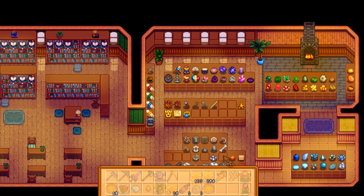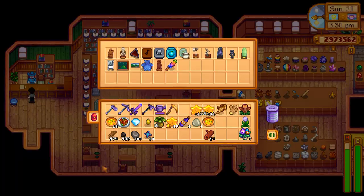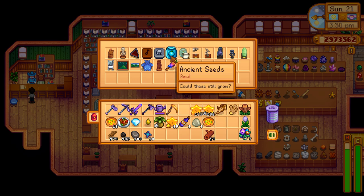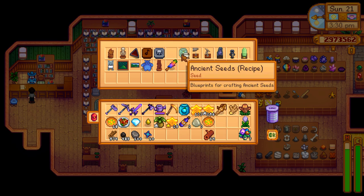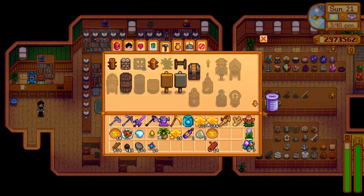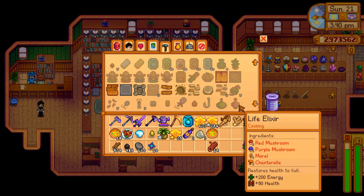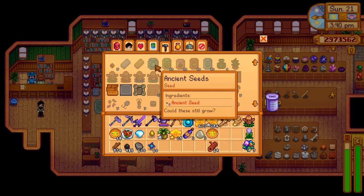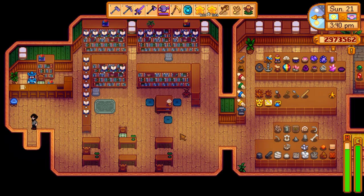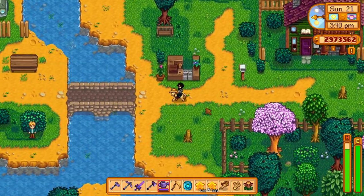This is where I think people falter. One thing about ancient fruit is it's all based on chance when you get your first one. If you get your first one and donate it to the museum, you get an actual crop that you can plant. From there you could grow it, put it into a seed maker, and start producing from there. If you've already donated it, grown it, and then sold it, you're going to have to rely on the mines, digging up artifact spots, or other ways to get ancient fruit to get growing that crop.